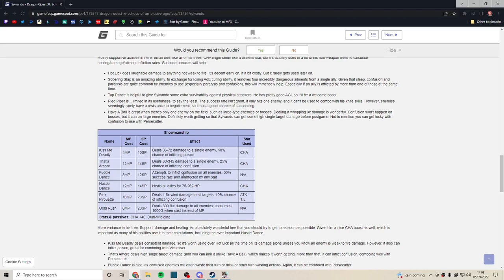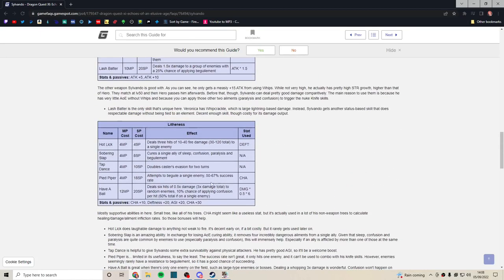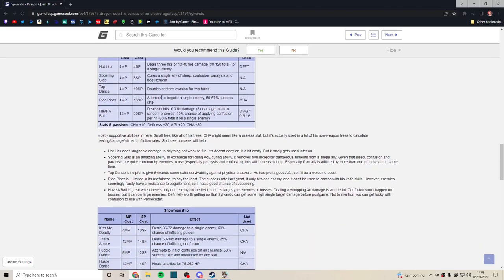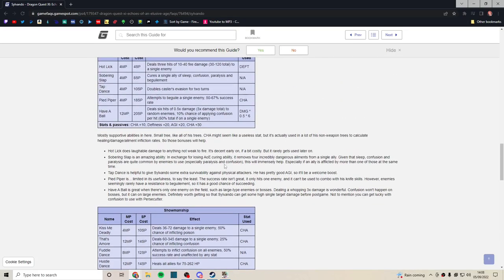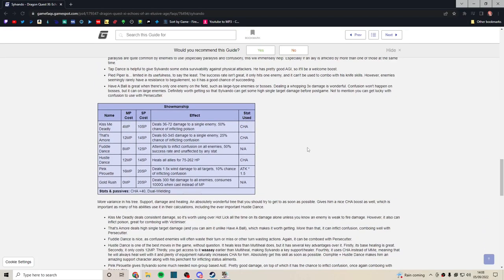Fuddle Dance I actually like — it says 50% success rate, unaffected by any stat. I like it more than Pied Piper because Pied Piper only targets a single enemy. Fuddle Dance hits all enemies. If you've got a big group, even at 50% success rate that's still pretty nice — you can take at least half of them out of action.